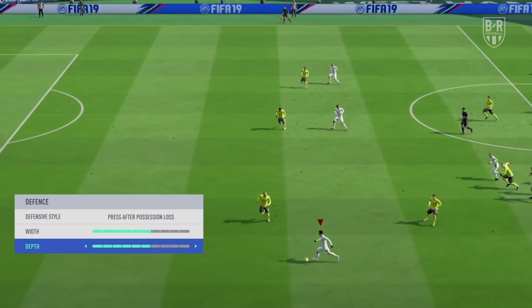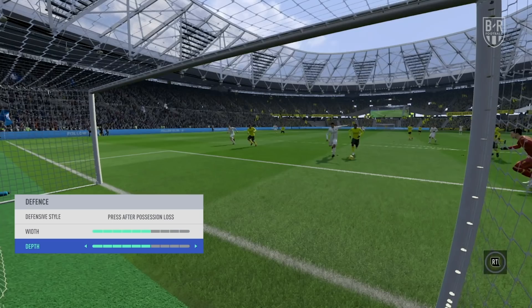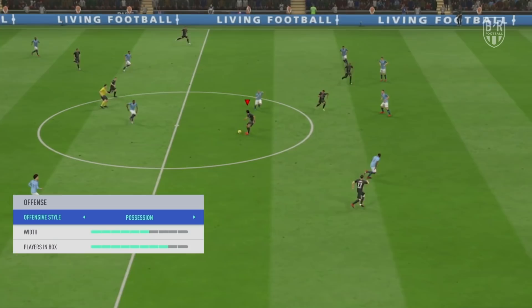Width and depth should both be set to 6, which will push the team slightly deeper than FIFA's default setting for them. If you leave the depth higher, you'll be exposed to fast counter-attacks, especially as the press is applied when you lose the ball. Possession is the best offensive style you can use with this team — players will support each other by looking for space, allowing you to maintain the structure of the formation and burst forwards at the right time.